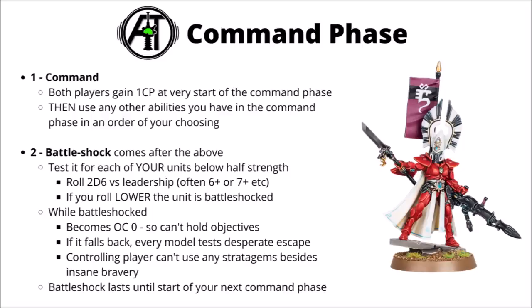After command abilities, you have the battleshock step. For each of your units that's below half strength, you roll 2D6 versus their leadership — often a 6+ or 7+. If you roll lower than this number, the unit is battle shocked and gets 3 debuffs until the start of your next command phase: it becomes objective control 0 so it can't hold objectives, if it falls back every model must test desperate escape, and the controlling player can't use any stratagems on that unit besides insane bravery to auto-pass the test. It's quite a big deal if you fail battleshock on a unit in combat, and you automatically become not battle shocked again at the start of your next command phase.